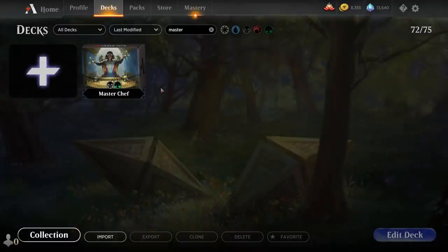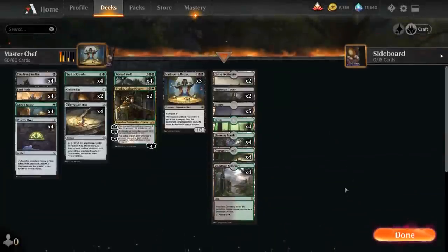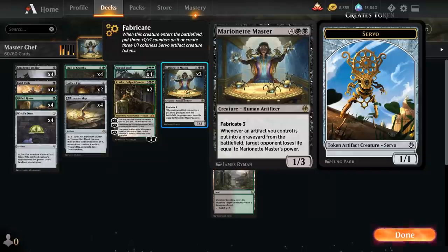Hello and welcome to another Historic gameplay video. Today we're taking a look at a black-green Marionette Master food deck titled MasterChef, as voted on by my supporters on Patreon. The centerpiece of the deck is Marionette Master, a 6-mana 1/3 human artificer from Kaladesh Remastered.